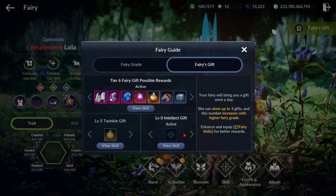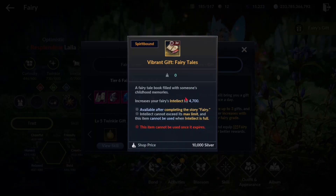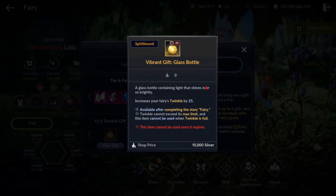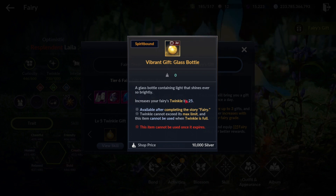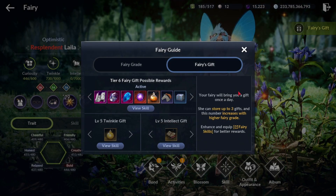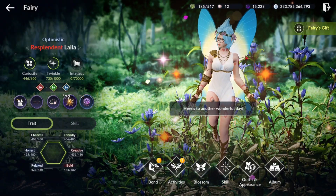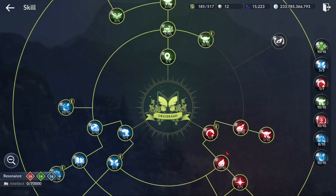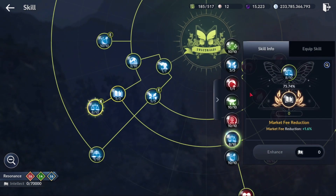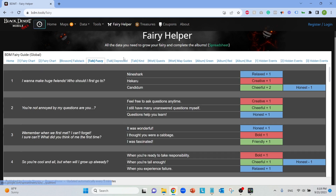Early on I encourage keeping the Intellect Gift and Twinkle Gift skills active. The Intellect Gift helps you skill up all your skills in the long run, and the Twinkle Gift helps you keep blossoming your fairy. It's not a lot of twinkle but it adds up. Once you're at a higher level like orange fairy or above you can take them off if you want — they're not required, but if you have a long road ahead you might as well keep them on.